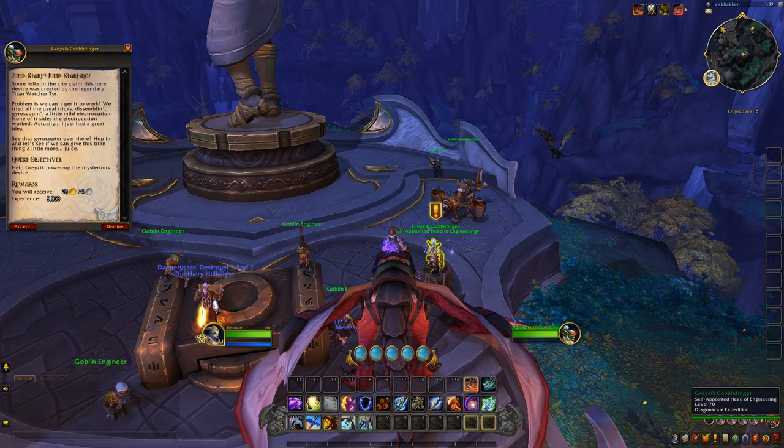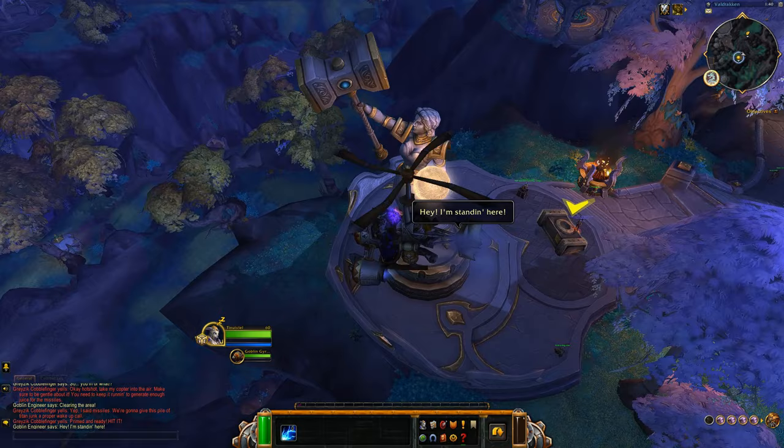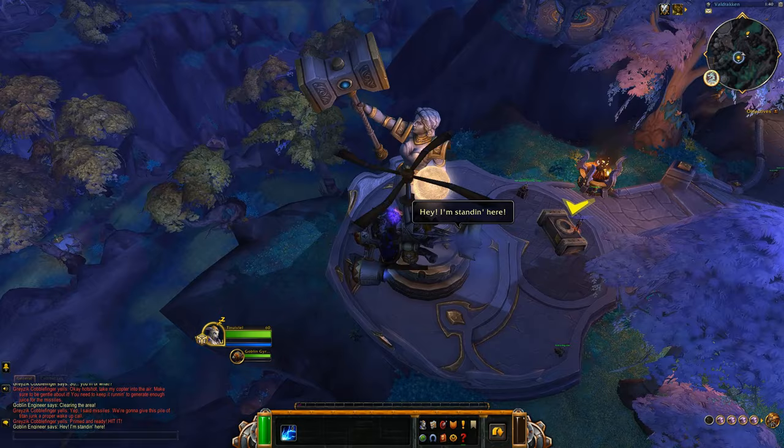Head over to the east of Valdrakhan, to this location here. Take the quest from the goblin, Jumpstarting — a very short and simple quest that just requires you to jump in a helicopter and fire at the Titan console.